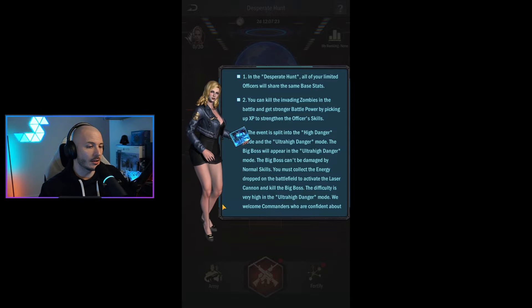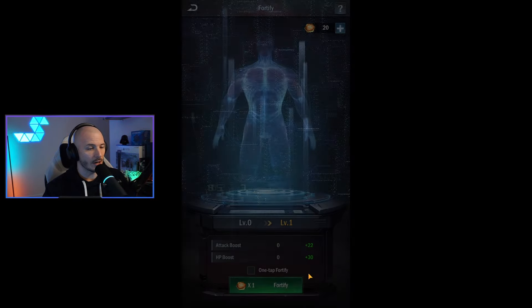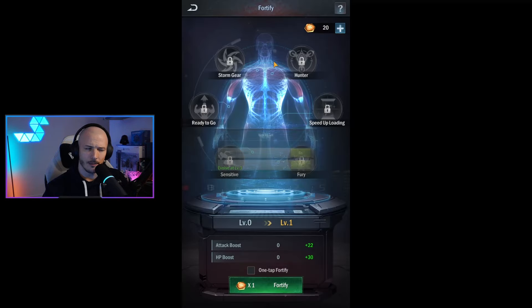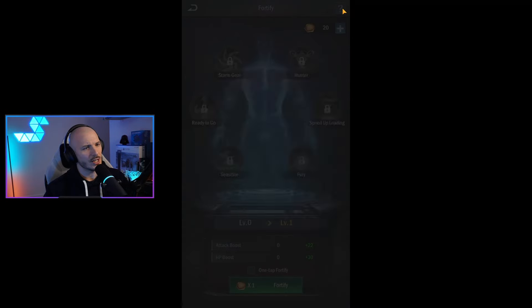You must collect energy dropped on the battlefield to activate the laser cannon to kill the big boss. The difficulty is very high in Ultra High Danger Mode — almost like it's Ultra High in Danger. We welcome commanders who are confident about this. Looks like we've got a Fortify ability here that uses some of these tokens.